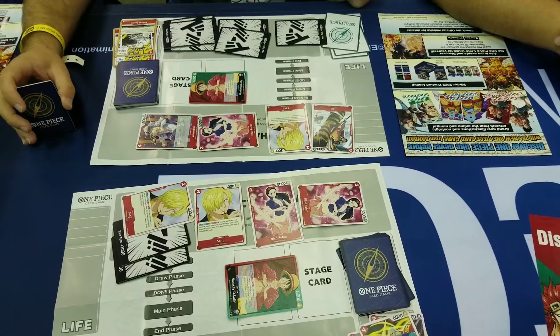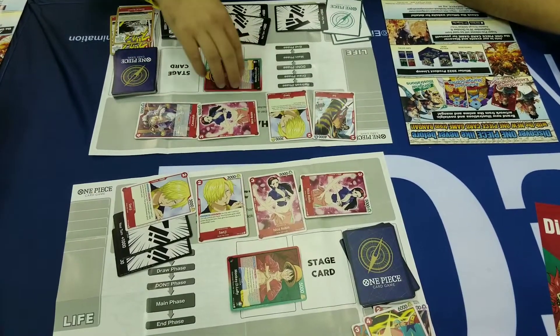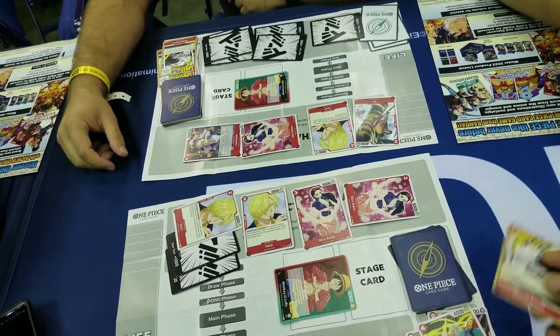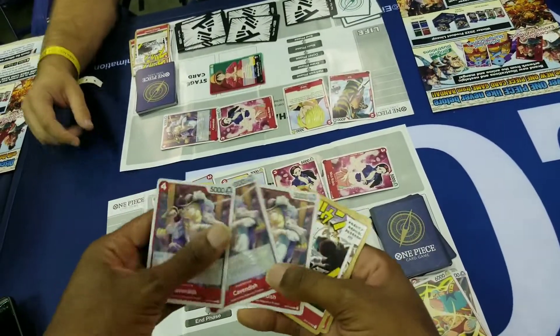I don't have enough to kill this. Luffy on the Luffy — you pitch a card from hand. This guy can't swing. GG. Yeah, because I can't use this, right? Yes — if you have an unsuspended don. No, I mean, I got it — I don't have any unsuspended don.